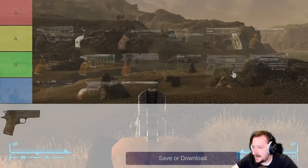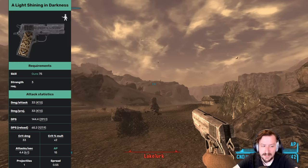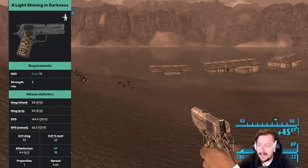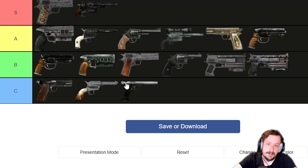For our final handgun we have A Light Shining in Darkness — probably the strongest handgun in the game. It has lower strength requirements at 3, good damage, and extremely high DPS. It reloads insanely fast, so even though it only has a 6-round magazine, it barely matters — you reload in about half a second. It has a 2x crit modifier, fairly low spread making it one of the more accurate handguns, and you can sneak it into places. It's the best handgun or one of the best in the whole game — top of S tier, even better than the Ranger Sequoia unless you just want sheer damage per shot. You get it at the very end of Honest Hearts — it's Joshua Graham's pistol in a box at the end of the mission. Little Devil, by the way, you buy at Mick and Ralph's.